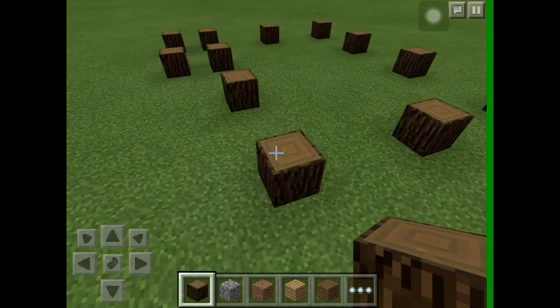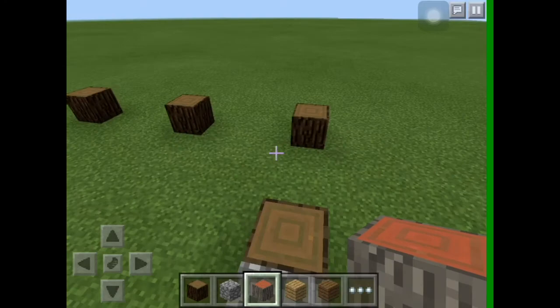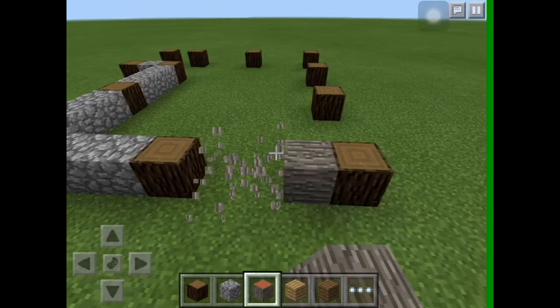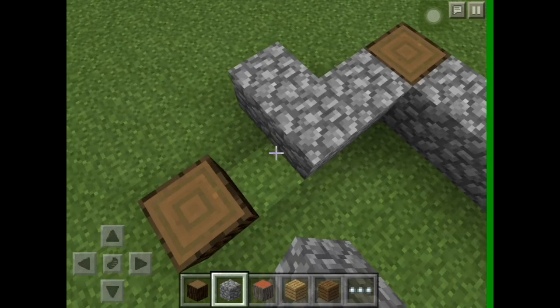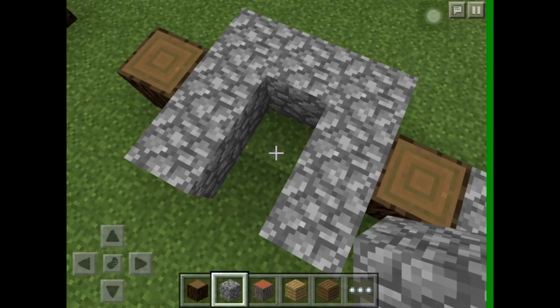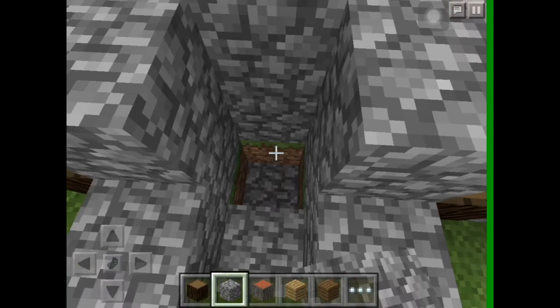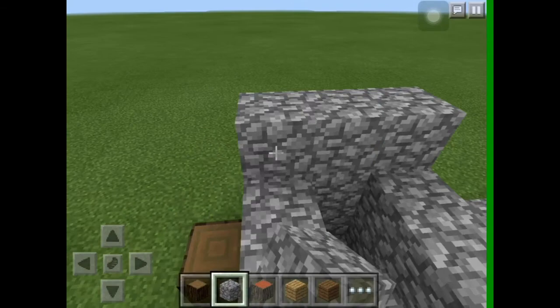In between the gaps fill it in with cobblestone so you can raise it up. It also means you can use different types — for example acacia wood if you want that log cabin feel, but it doesn't usually look as good. Fill all these edges, and for here you're going to want to go out one and in one. You'll need to raise up quite a bit since the rest is raised.